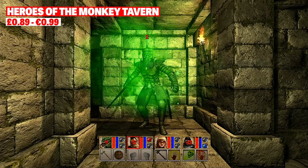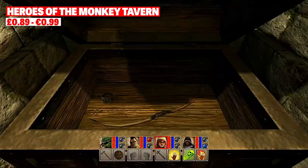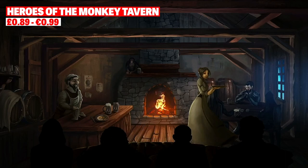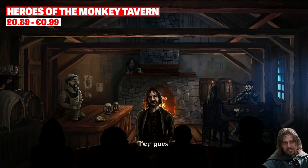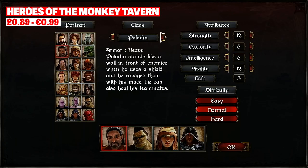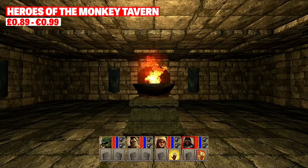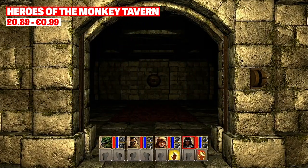Game number three this week is called Heroes of the Monkey Tavern, and it's an old-school dungeon crawler similar to the old Might and Magic games. The story begins with a bunch of adventurers drinking all of their money and belongings away in a tavern, and without a penny to their name some stranger pops up and tells them about a place they can earn a few bob, so off they pop to a tower of terror. You begin the game by creating your team of four, selecting from usual archetypes such as warrior, priest, monk and mage, before heading into the dungeon.